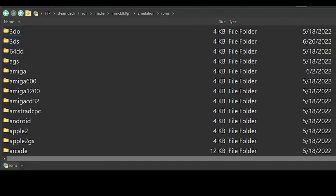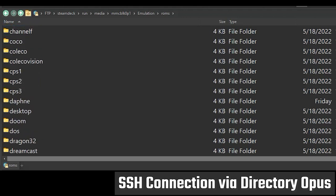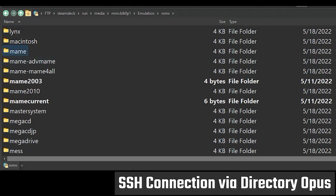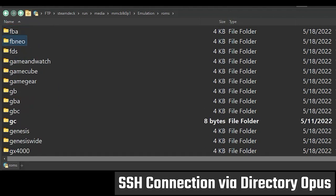A trip to the ROMs folder that EmuDeck creates is a bit befuddling when it comes to arcade games. You have Arcade, MAME, MAME Advanced MAME, MAME For All, MAME 2003, MAME 2010, MAME Current, FB Neo — no wonder everybody is so confused.